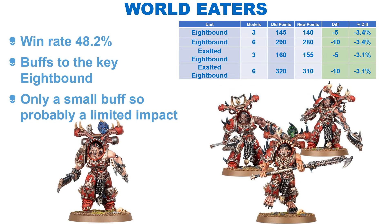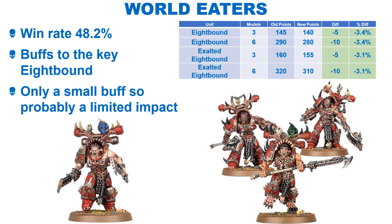We have the World Eaters on a win rate of 48.2%, and they've received a few buffs to some key units. The 8-Bound and Exalted 8-Bound are the backbone of nearly all World Eaters lists, so a points decrease for them should improve their win rate. However, it is only a very small decrease, so I wouldn't expect their win rate to change by a huge amount.